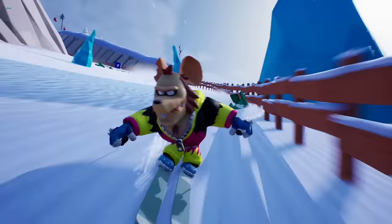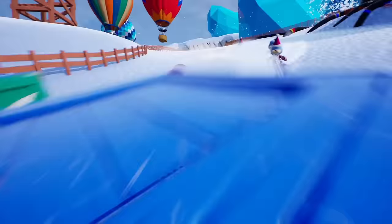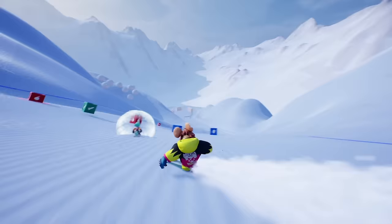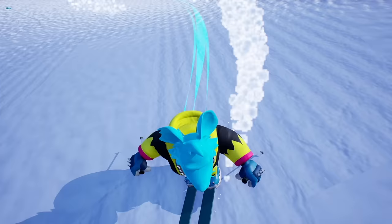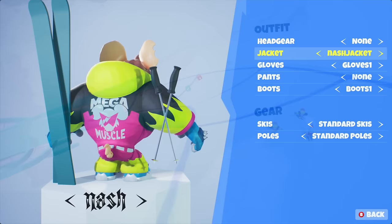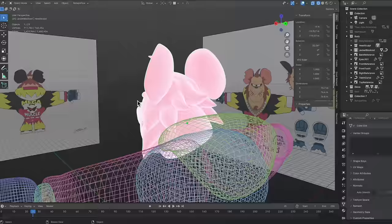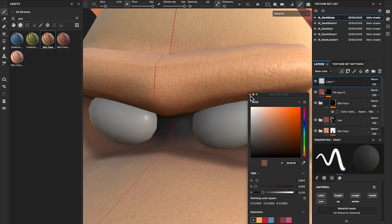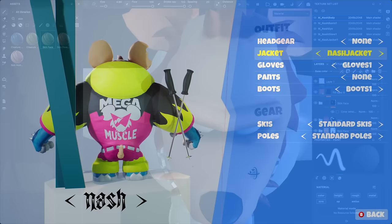Meet Nash. Nash is a bodybuilder, entrepreneur, and a celebrity. He attributes his astonishing muscular growth to his nutritional supplement brand, MegaMuscle, and his diet of raw meats. Some critics have called MegaMuscle useless and have doubts about the legitimacy of his all-natural physique. Rumors suggest the supplement actually responsible for his explosive muscle growth may be of the performance-enhancing variety. Nash rejects all allegations of illegal substance usage, though it certainly would explain his tail shrinkage and notoriously short temper.